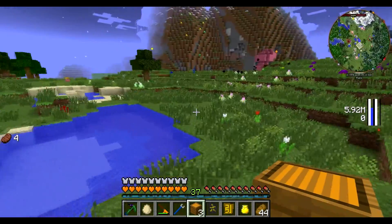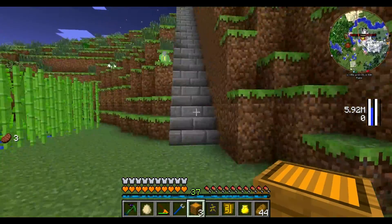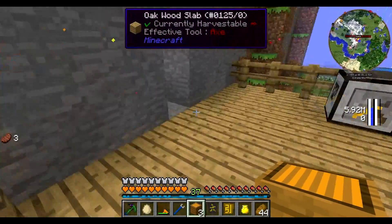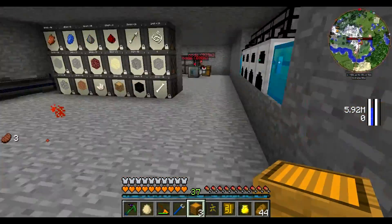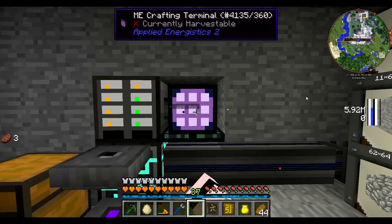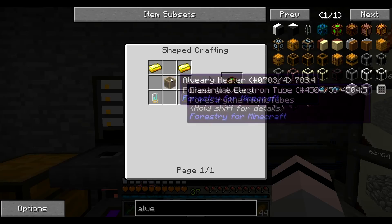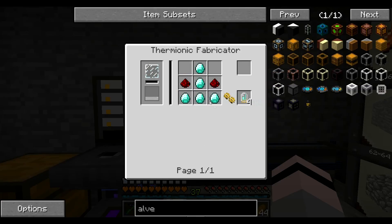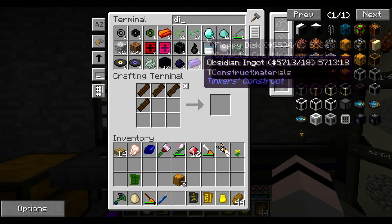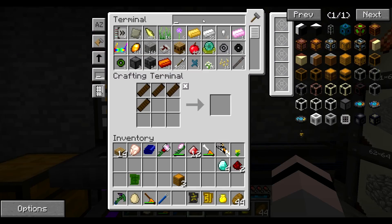All of the other blocks in the alveary — like the other blocks that we're going to be making — require an alveary block, which is honestly fine with me. So we want to make, first of all, two of these. It's just gold, alveary, and we need some diamonds, redstone and glass. So that's not too bad — four diamonds, some redstone and some glass.